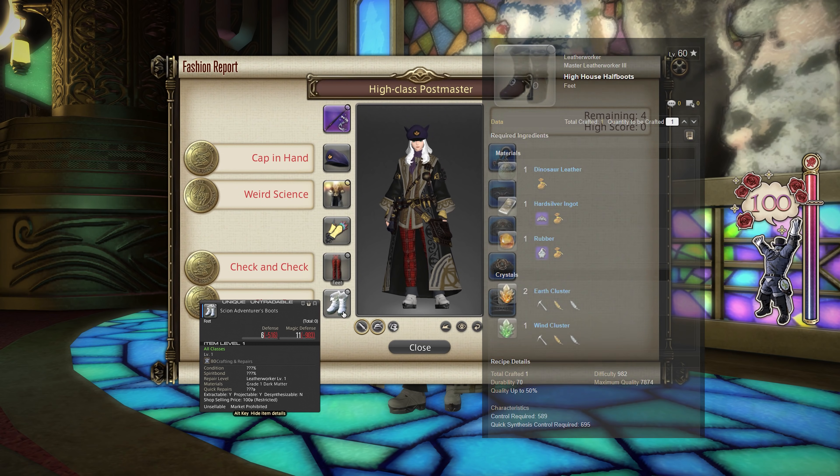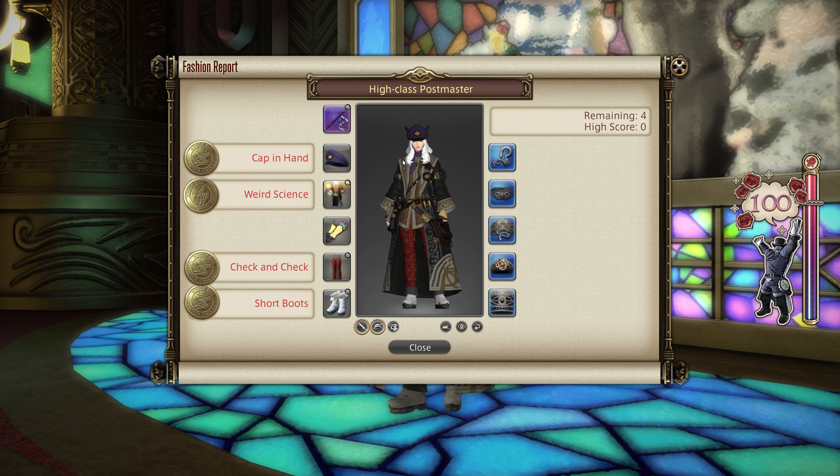That's pretty much the 100. It's fairly annoying — the chest piece is a little bit irritating unless you have accessible level 54 content — but it comes down to what you prefer. So let's move on to 80s that don't require you to collect all of these things.